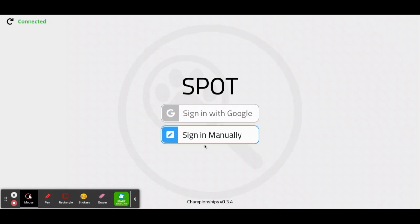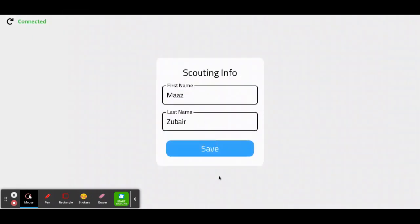This is the initial screen for the scouter. You want to press sign in manually and put your name in the boxes. Google sign in is coming later.